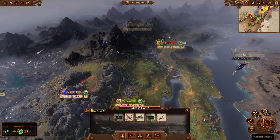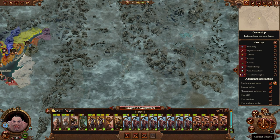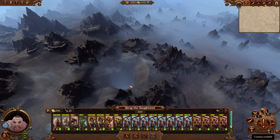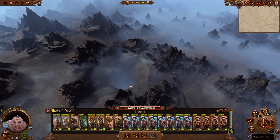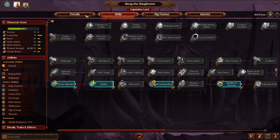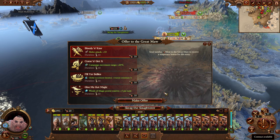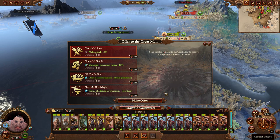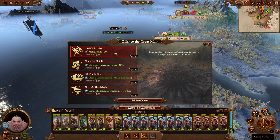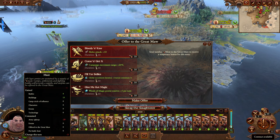The ogres worship the Great Maw — a very creepy hole with teeth near Cathay, supposedly from a meteor. You can offer meat to the Great Maw for bonuses. A plus 10 melee attack bonus early on is huge; these bonuses last 10 turns but cost a precious supply of meat. Unless you've built some up it can be costly, but when you have it, it's a very strong buff to your units.